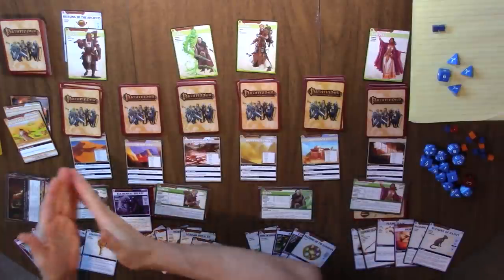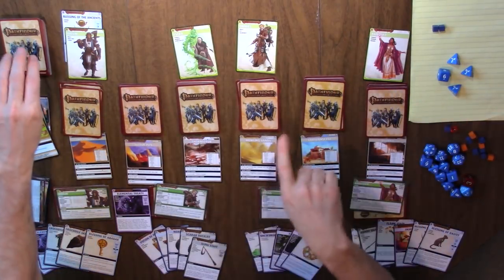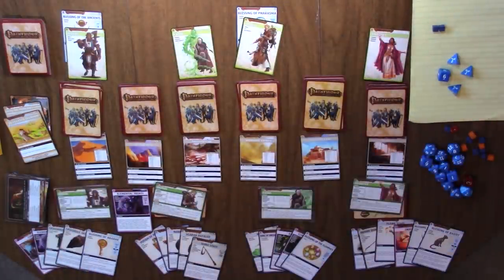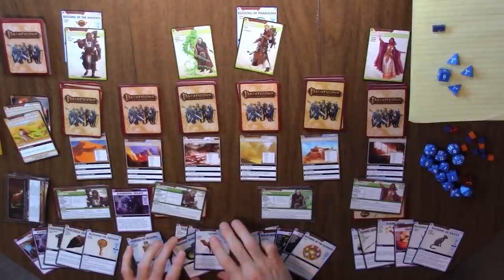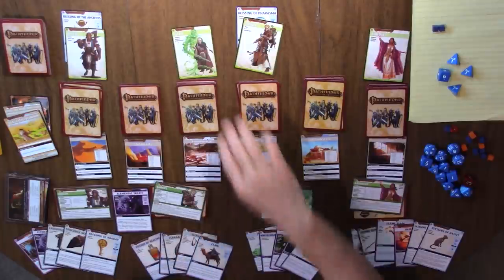We are moving to the next player in order. Damiel is next — he is an elf alchemist. The Blessing of Phrasma doesn't help us much. The camel we can use to discard and explore. I think what's going on with this scenario, which I have failed multiple times, is it's teaching you how to burn through the decks using the examine ability. So I need to remember to take advantage of that.